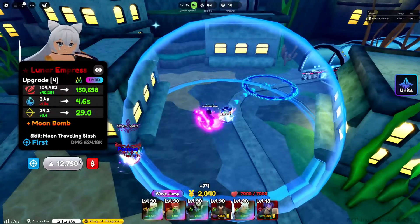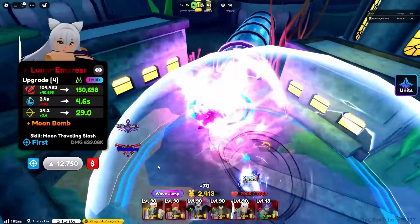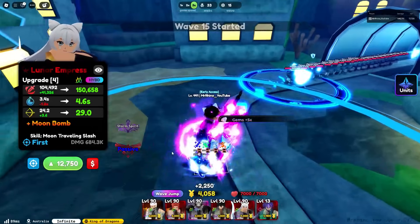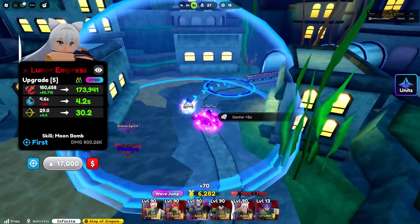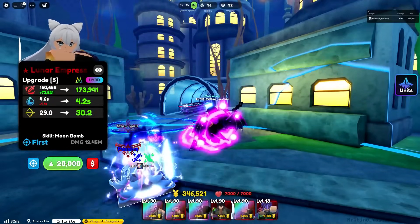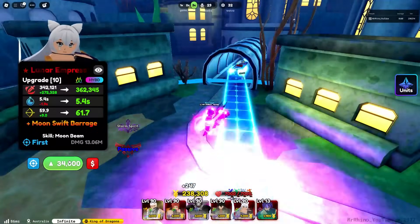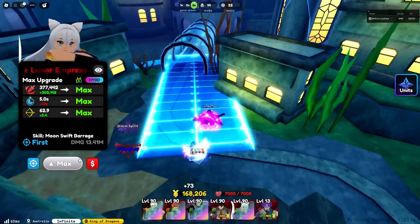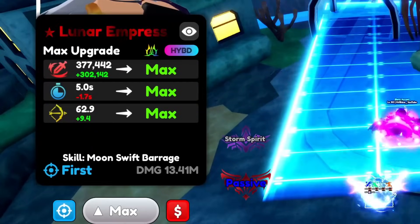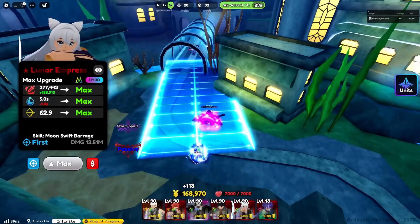Stage Diva buffs my Lunar Impress: 30 damage, lessens her cooldown by 10%, increases her range by 15%, and lessens her upgrade cost by 15%. That is extremely strong. We're going to get our Lunar Impress passive up to 50 kills. She is close to having her max buff — her range is insane with Stage Diva's buff.